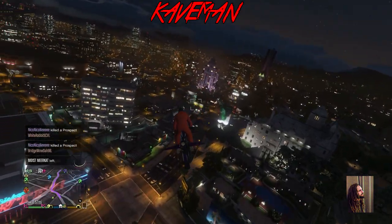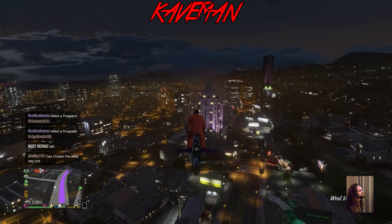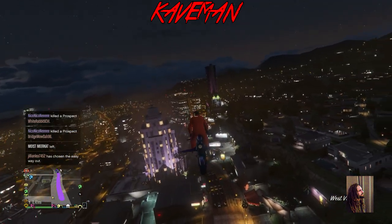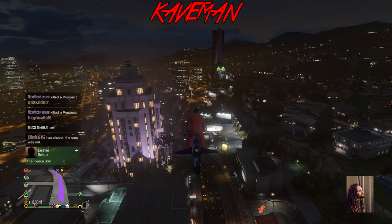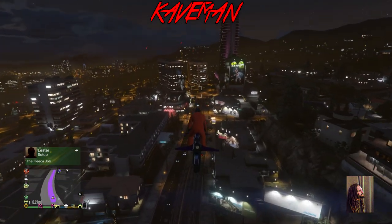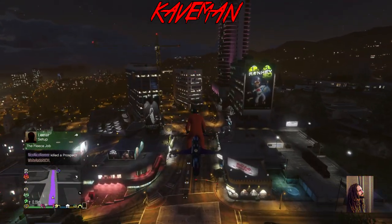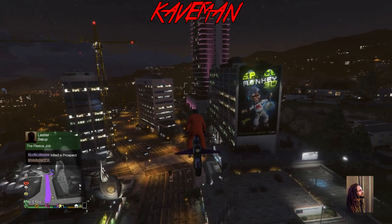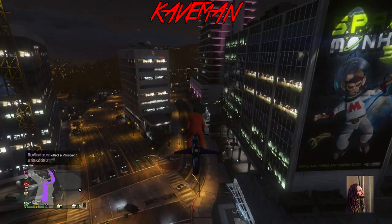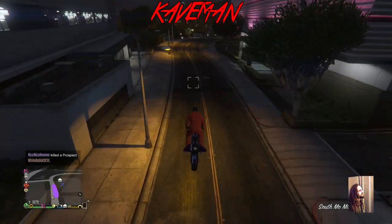Let's go over what we need. First off, no custom plates. Throw yourself in an invite-only session. You need a facility and it must be full — doesn't matter with what — but the Retro that you're duping must be inside the facility. You also need an Avenger.